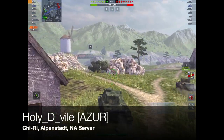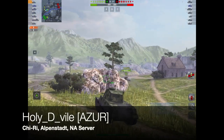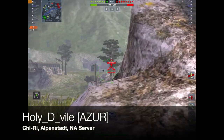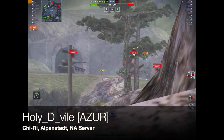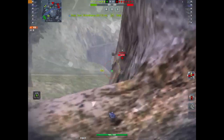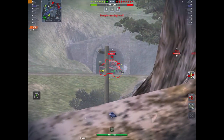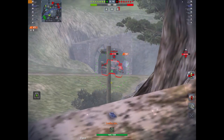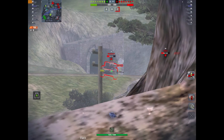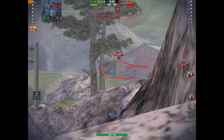This is the last game — this is a subscriber of mine, Holy DeVille from Clan Azur, rolling out in his Chi-Ri on Alpenstadt on the North American server. What you're going to see here is exactly what I've just told you: he's gonna play it as a second line support tank and use that gun to its maximum. He's got the VK lined up into the bottom plate — boom, boom, boom — 479 damage, a high roll on the burst. Every single shell enters that VK and he's having no problems penning.